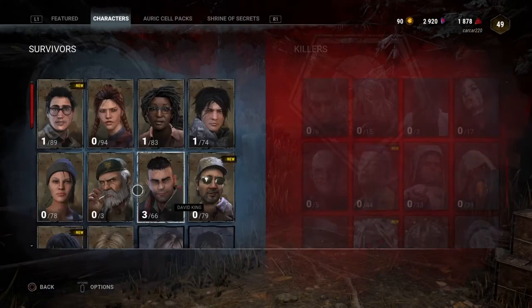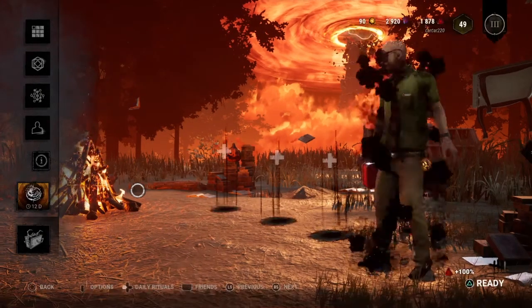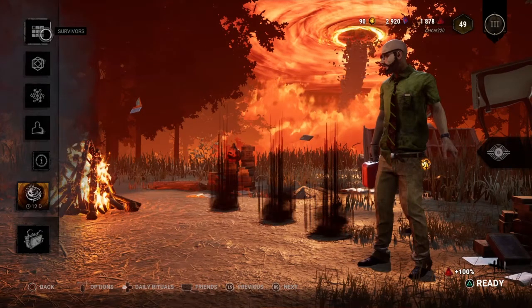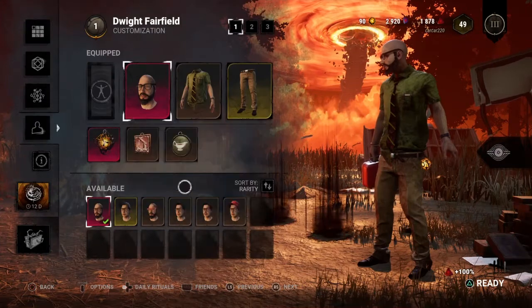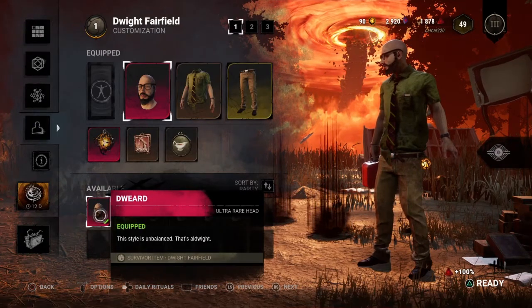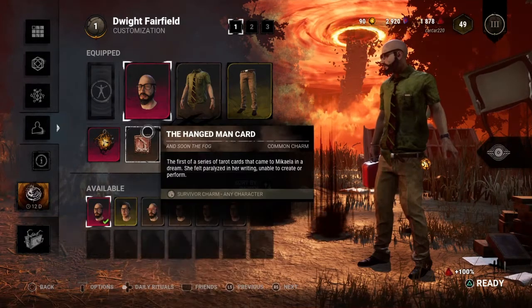Actually, I only went to Killers, but let me go back. I'm going to go to Customize — went to Survivors — let me go to Customize now. And then for the heads, you can either use Dweird or Dweirdr. I recommend using Dweird though, because it looks pretty good.